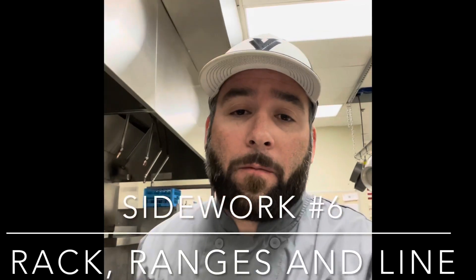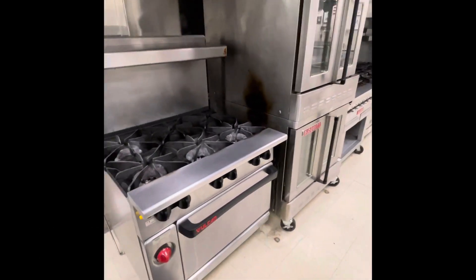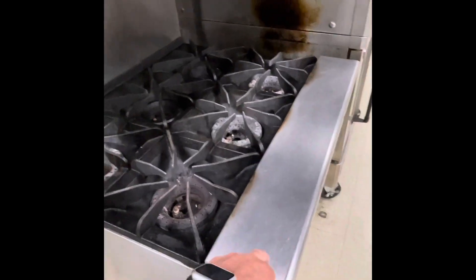Now our last side work: racks, ranges, and line. The ranges are your stoves — they need to be wiped down. There's a bottom shelf, a top shelf, and a backsplash area. Make sure you're on top of that in the last five to ten minutes of lab, ready for the next hour. On the 1-2 side we have three ranges. The lower shelf needs wiping, the top shelf needs wiping, and the backsplash behind needs wiping — all done with the green bucket and red bucket.